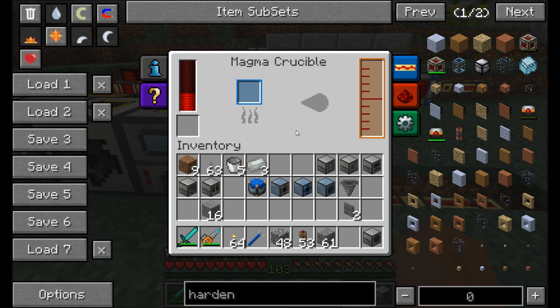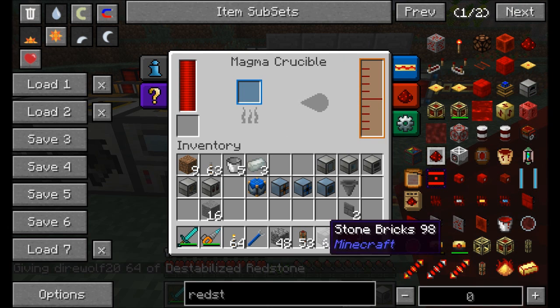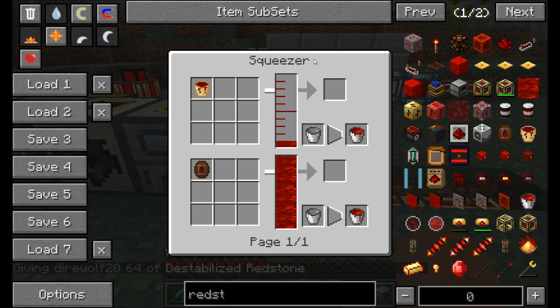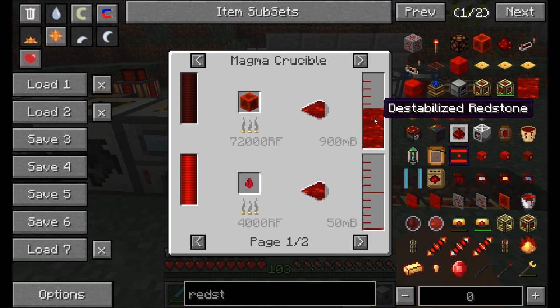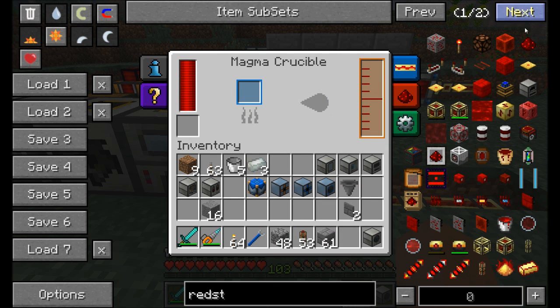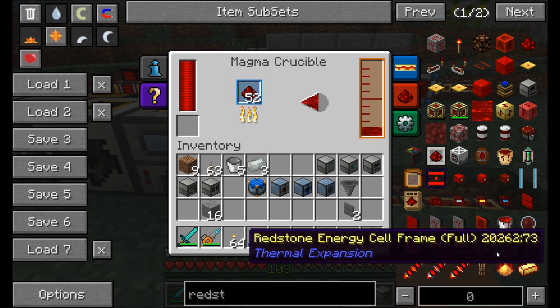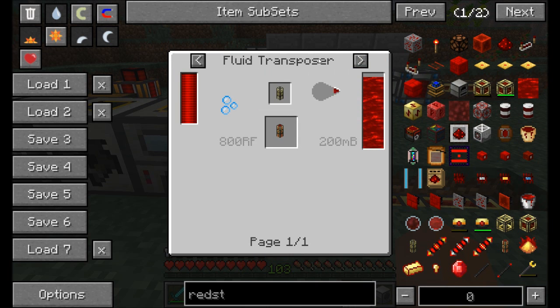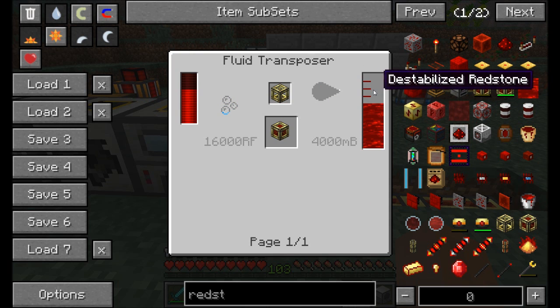The magma crucible melts down materials into liquids. For example, placing redstone into it yields destabilized redstone liquid — 100 millibuckets per piece of redstone, or 900 millibuckets per redstone block. This liquid redstone is used to craft more advanced items like redstone energy cells and redstone conduits, which require infusing frames with about 4,000 millibuckets of destabilized redstone — equivalent to about 40 redstone dusts.